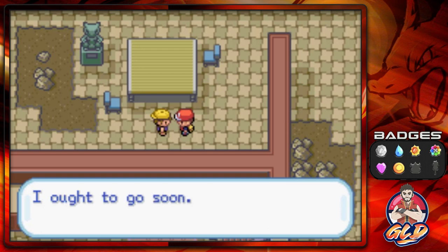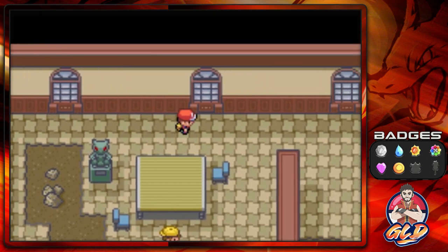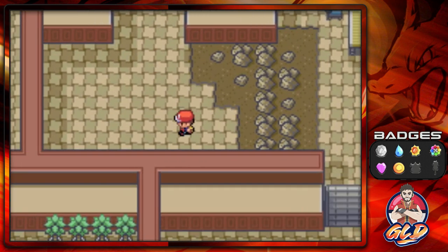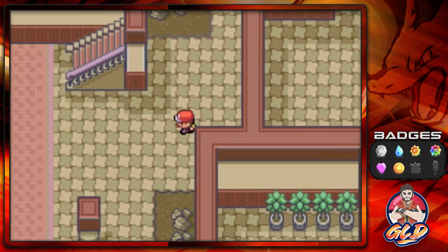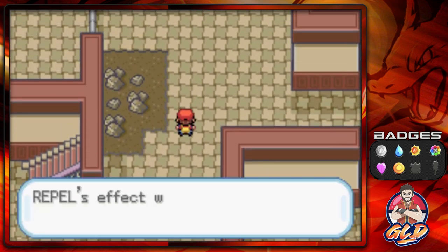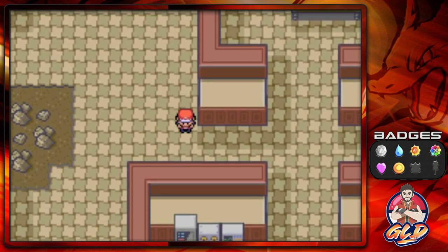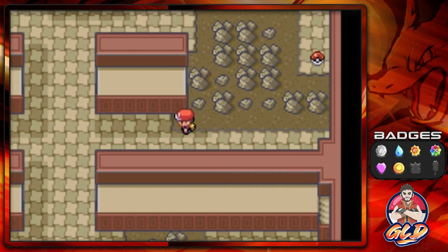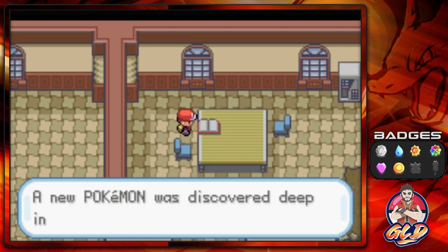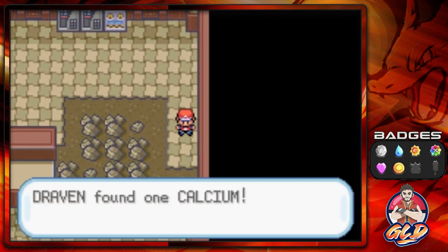Another trainer says he was exploring but feels spooked and wants to leave. We find statues that look like Mewtwo — pressing the button here opens up some doors. We find a Protein, then head to the top floor. Here's a diary: 'July 5th, Guyana, South America — a new Pokemon was discovered deep in the jungle.' We also find a Calcium vitamin.